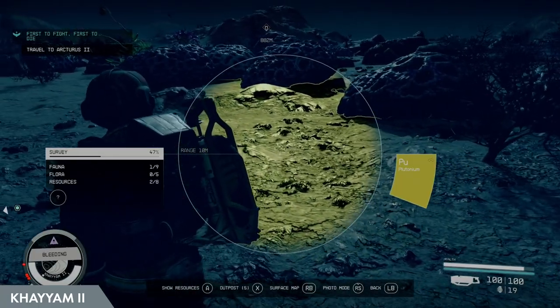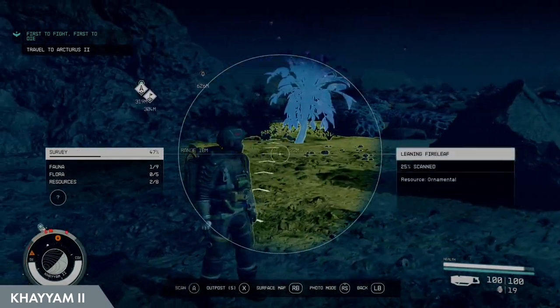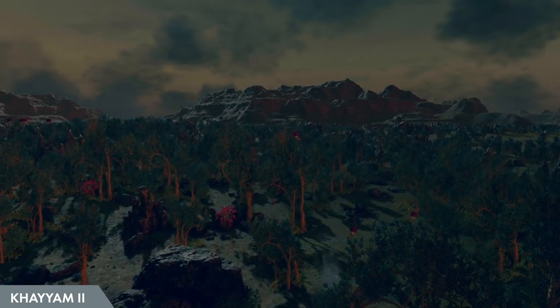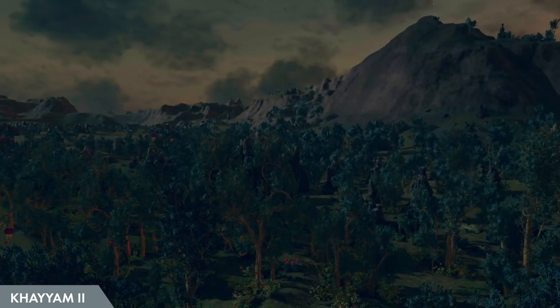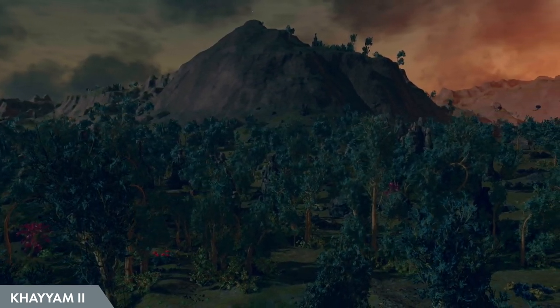Large deposits of uranium, iridium, and plutonium can be found and mined here in the volcanic regions as well. Moving on to a new biome, we enter the chlorine-based coniferous and deciduous forests. These regions have dense forests, foliage, mountains, and are teeming with wildlife.